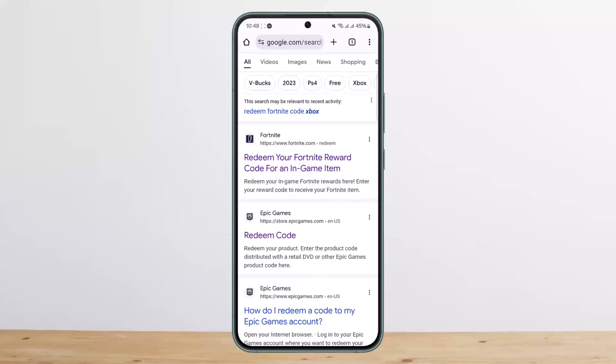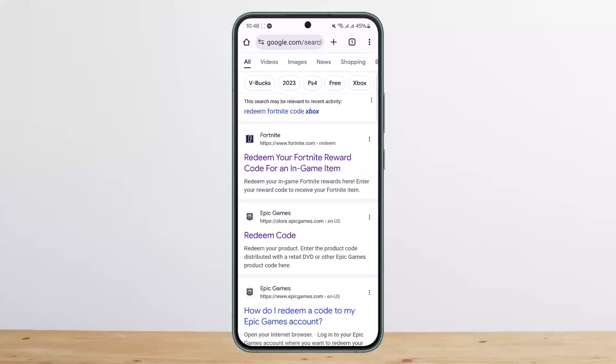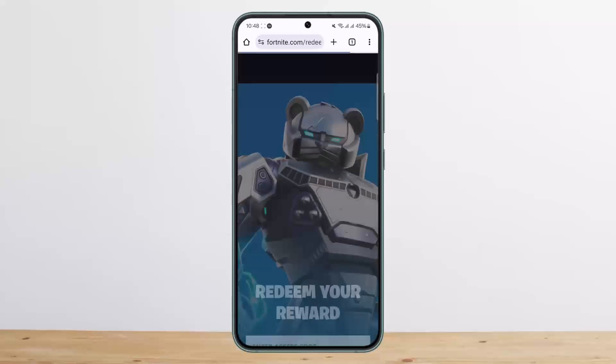You can see 'Epic Games redeem code' and the 'Fortnite redeem your Fortnite reward code for an in-game item'. If you want to redeem an in-game code, you want to simply head into the first link there that says 'Redeem your Fortnite reward code'.